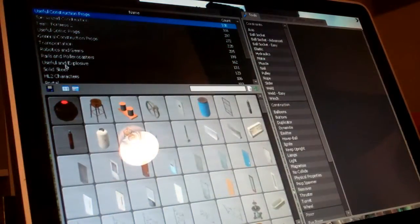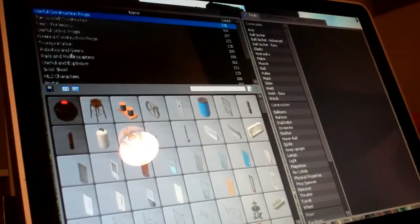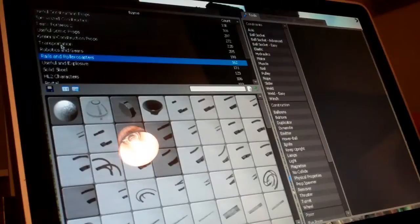What you're going to want to do is press Q, which will give you your construct props menu. You're going to want to go to rails and roller coasters — wait, no, not rails and roller coasters.